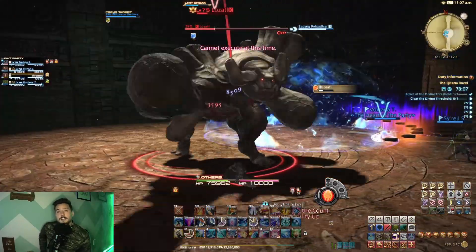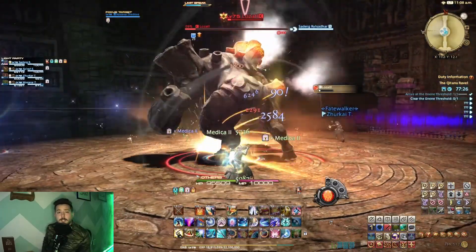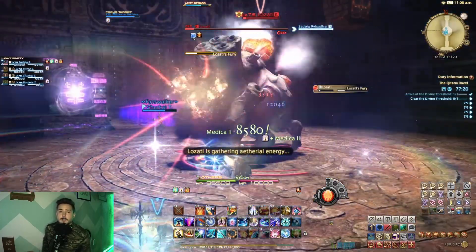Lozatl's Fury will stun any players caught in it, deal high damage, and apply vulnerability. Once the boss reaches 70% health, he is going to cast Heat Up again, followed by Lozatl's Scorn, and then he will slam his arm with Lozatl's Fury.